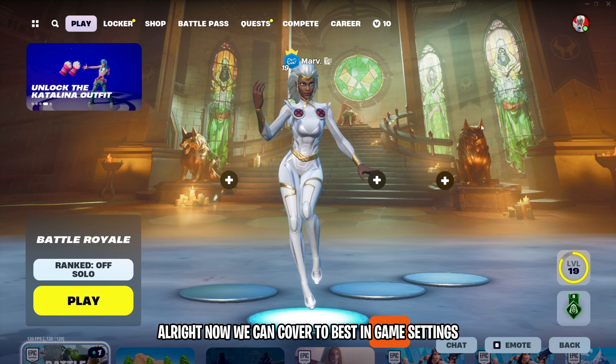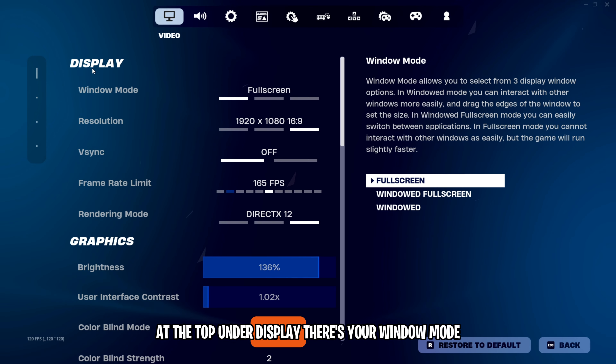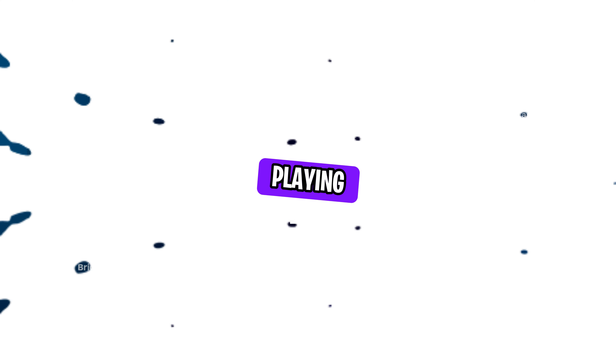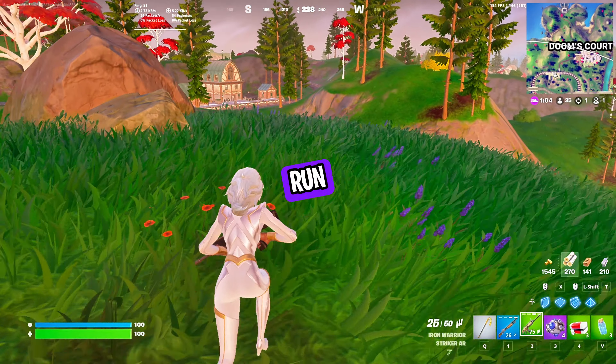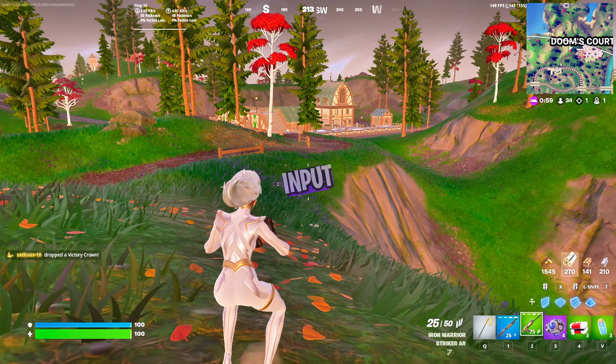Now we can cover the best in-game settings for Season 4. Let's start with the Video Settings. At the top under Display, there's your Window Mode, which you always want to set to Full Screen. Playing on Full Screen will make your game run faster, meaning more FPS, and will make your game feel more responsive because you will have less input lag.